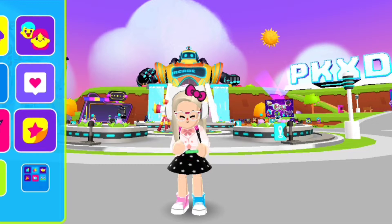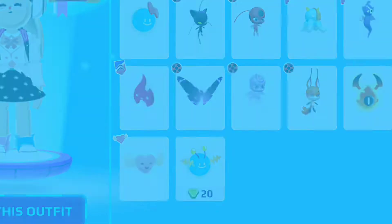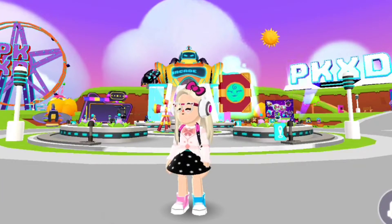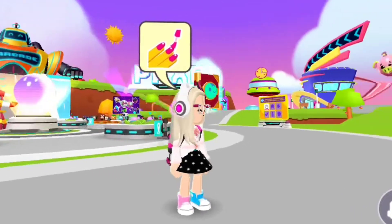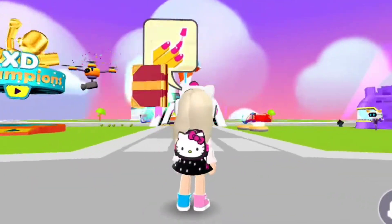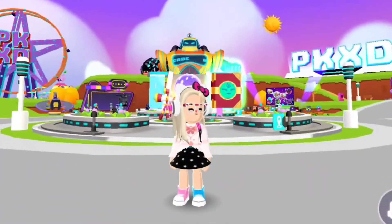By the way guys, let me show you something adorable. This is the magic book companion — look how adorable this item is. A-W-W-W. You can buy this on the store, guys. This will be bought with real money.